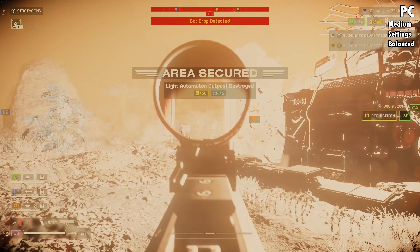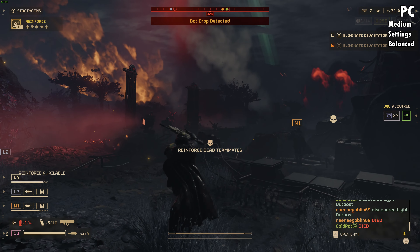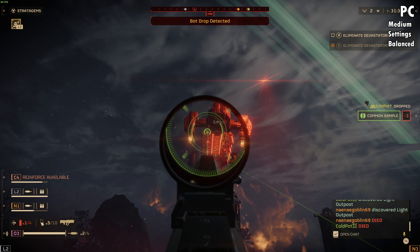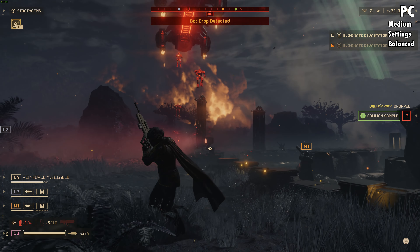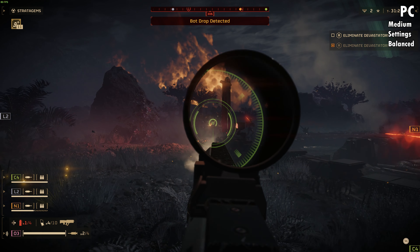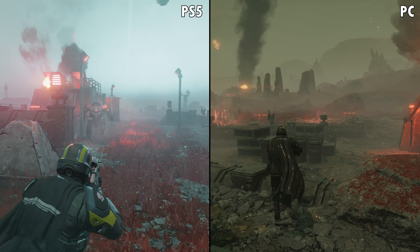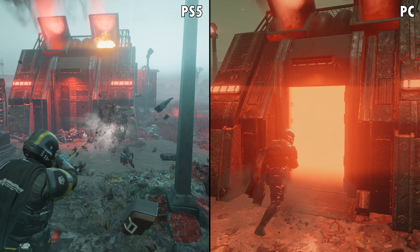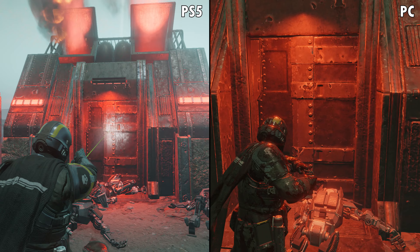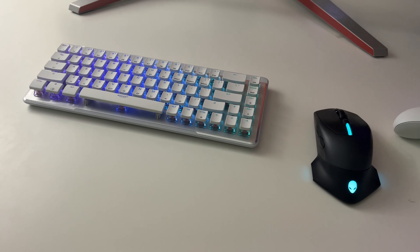Between PC and PS5, Helldivers 2 does have cross-play, so you'll get paired with both PC and PS5 players during matchmaking. But matchmaking is still having issues even days after the game's release — one way to resolve it is going into options and turning cross-platform play off. Another missing cross-platform feature is progression: if you play on both PC and PS5, you'll have two completely different game saves. PC also has the advantage of supporting both controller and mouse-and-keyboard setups; on PS5 you're really stuck with controller only.